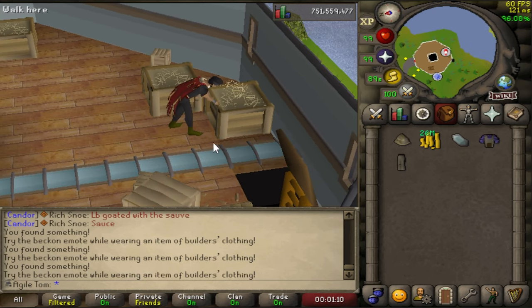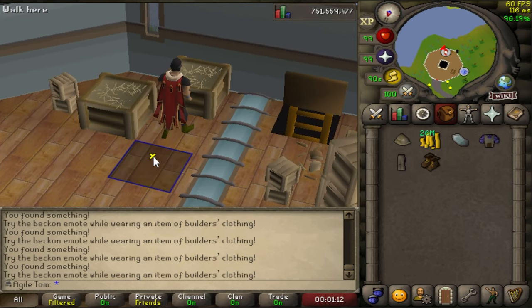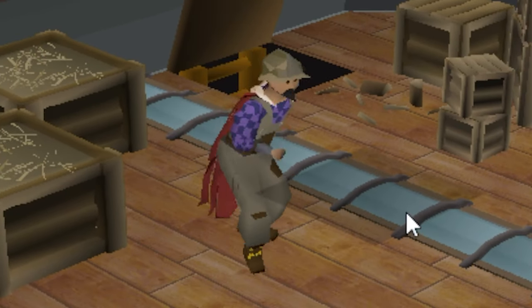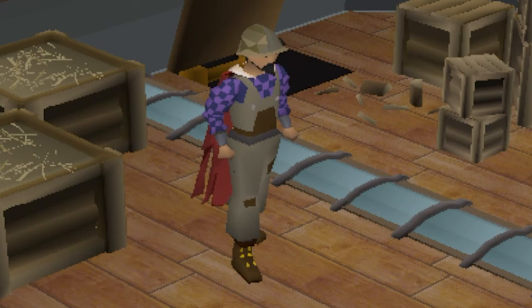Another nostalgia fit: the builder's outfit from the Tower of Life quest. It says to try the beckon emote. That's cool — you kind of whistle.